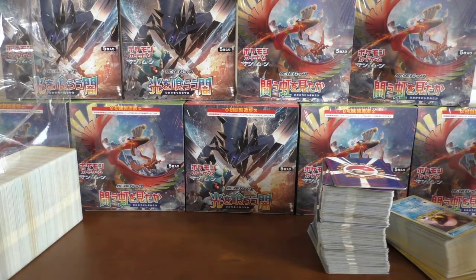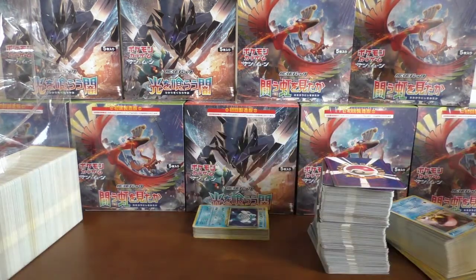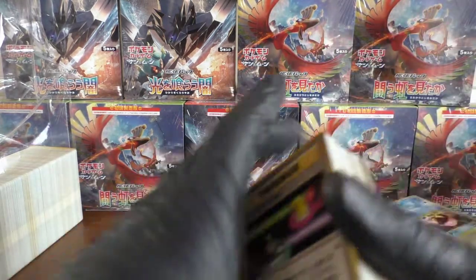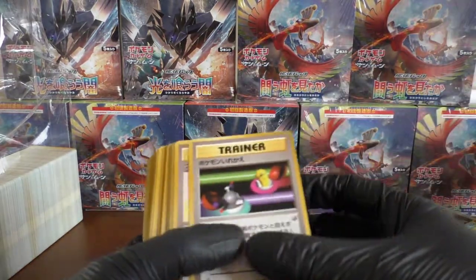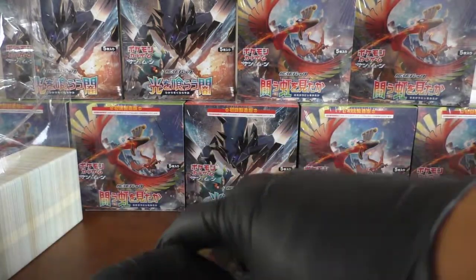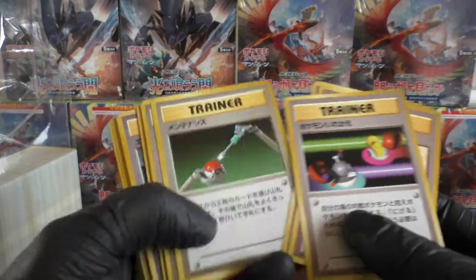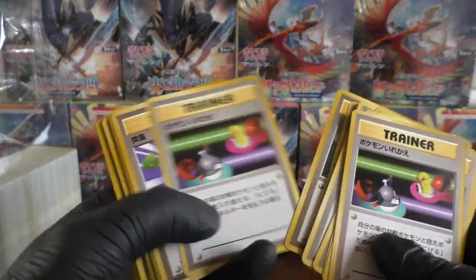I'll move our small holo stack just to the middle so we can see the progression. Let's see what we can get here. Quite a few trainers coming out again — we've picked up too many cards. We have our trainers as per usual. Nothing of interest standing out.